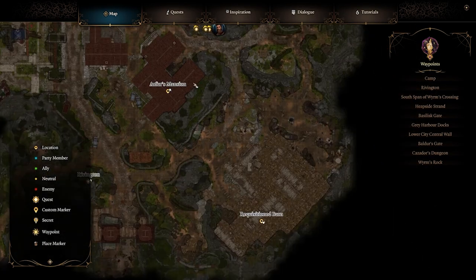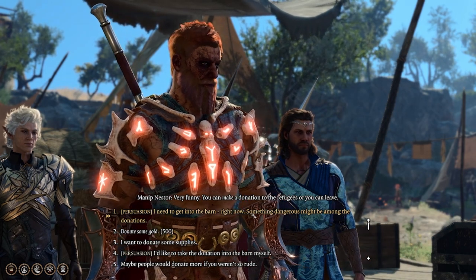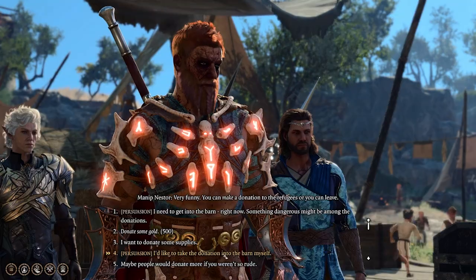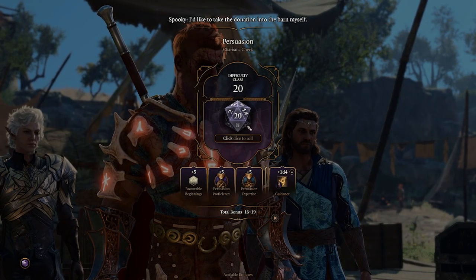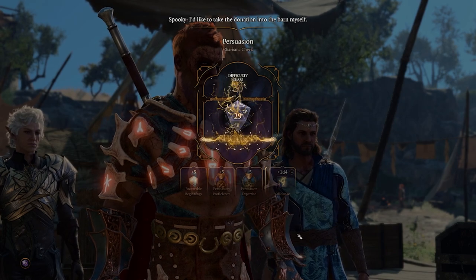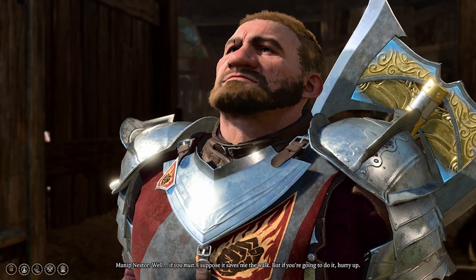The next place you need to go is the Requisition Barn, right below Arfur's mansion. You can go back and talk with Arfur at the Charest Caress, but it will be to no avail — he won't admit to anything. Once you're at the Requisition Barn, this is where you actually gain the evidence of the laced explosives within the toys.